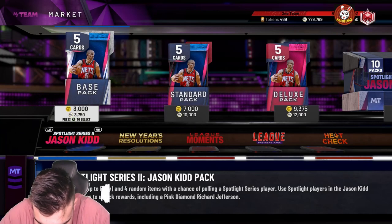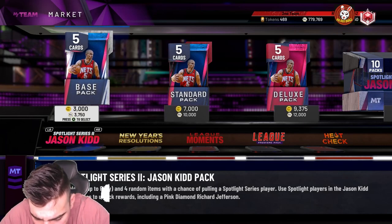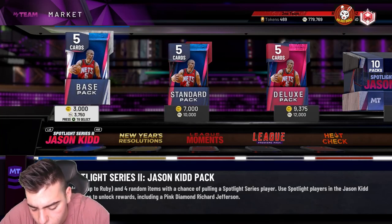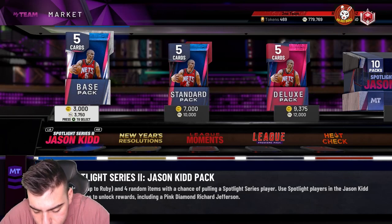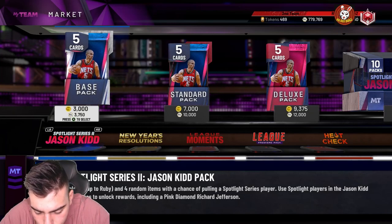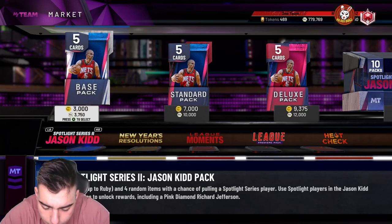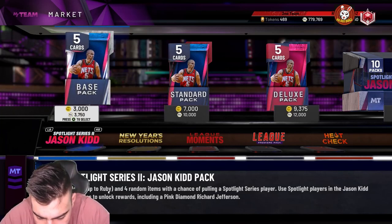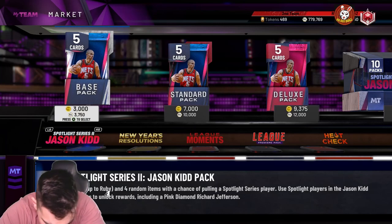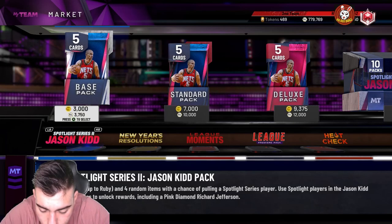Did they give him any good defensive badges? He has gold clamps — that's not helping. He only has gold Quick Draw, no Hall of Fame. No way — they botched his card. His jump shot's probably gonna be money. He has Flexible Release, Volume Shooter, Slippery Off Ball, Dead Eye, Catch and Shoot, Pick and Popper, Difficult Shots as Hall of Fame badges. But he's only got gold Quick Draw, gold Green Machine, gold Deep Fades, gold Clutch Shooter, gold Corner Specialist, and weak defense. He's not gonna be one of those top-tier cards.